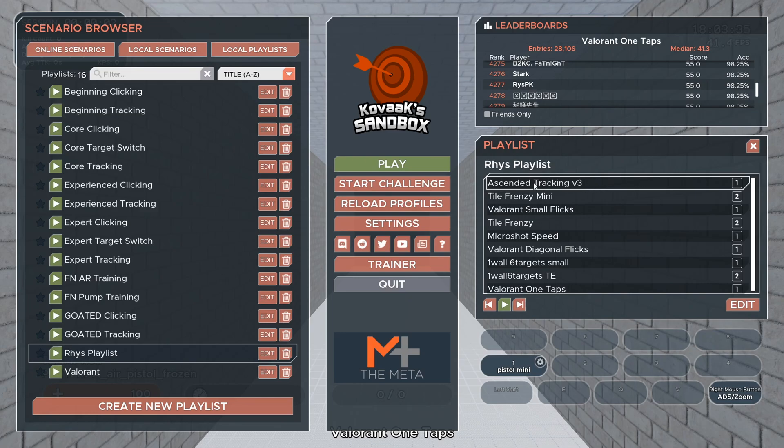First is the ascended tracking, which is just the strafing targets that you've got to keep your cursor on — obviously very important. The tile frenzy mini is more about micro adjustments, so it's travelling small distances left, right, up and down. The Valorant small flicks is just targets on a horizontal grid so you get used to moving left and right and shooting.